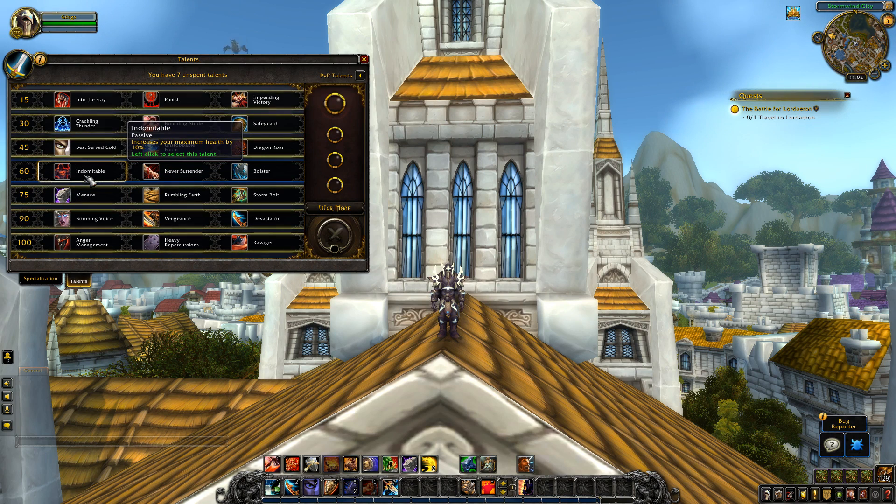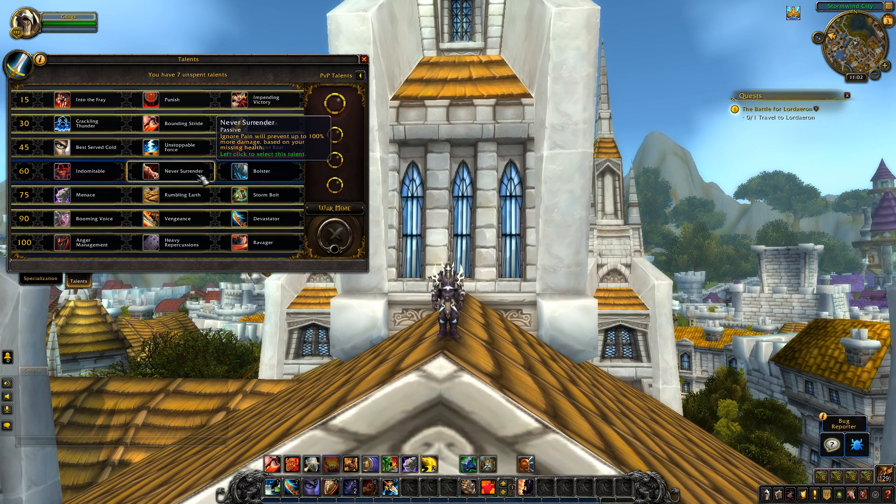The level 60 tier — Indomitable has been nerfed and moved to this tier. On live it increases your maximum health by 20% and buffed Ignore Pain; now it will only increase your maximum health by 10% and no longer buffs Ignore Pain. Never Surrender was moved to this tier but its effect is unchanged — Ignore Pain will prevent up to 100% more damage based on your missing health. Bolster is new — Last Stand's cooldown is reduced by 60 seconds and it additionally causes you to block all melee attacks.